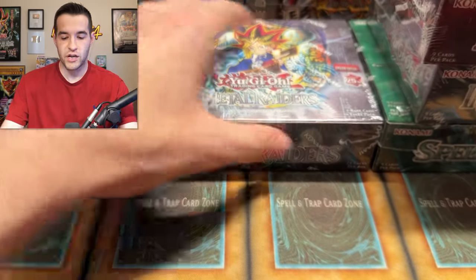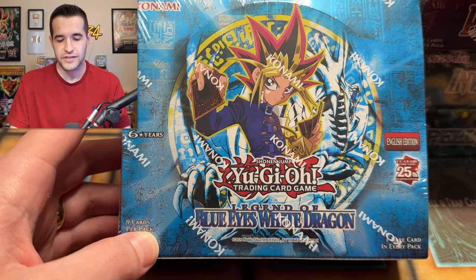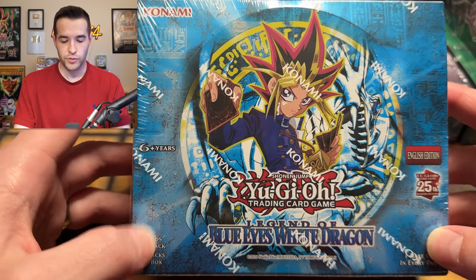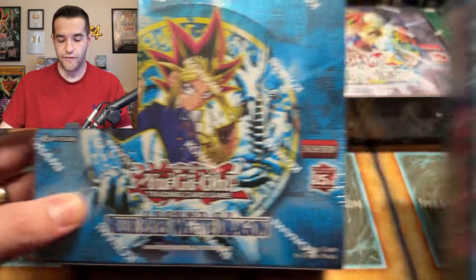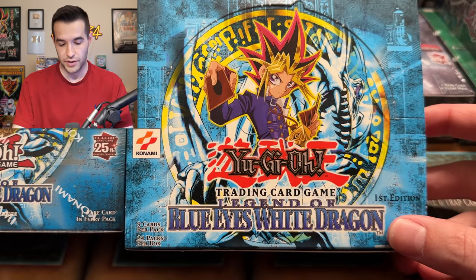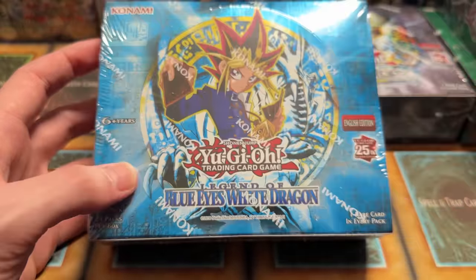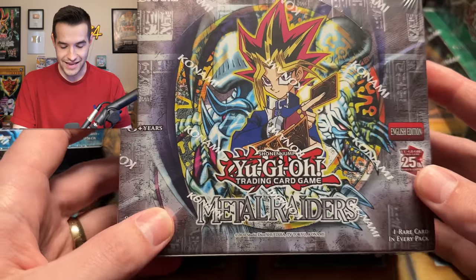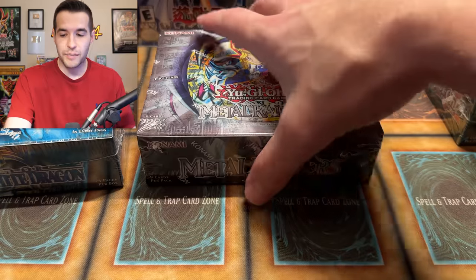Before we actually open these up, I want to take a quick second to look at these boxes. Do you guys notice there is definitely a difference here? Not the 25th Anniversary branding - that's obviously a big difference - but these do not look a lot like the original booster boxes. New logo, 25th Anniversary. Also, we have a very small Legend of Blue Eyes text. Look how small it is - they shrunk it compared to a first edition box. Same thing with Metal Raiders. They just took the logo and went whoop. We've got five boxes to open today, let's get into it.